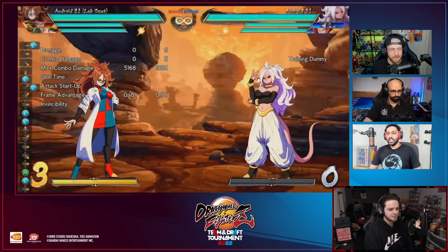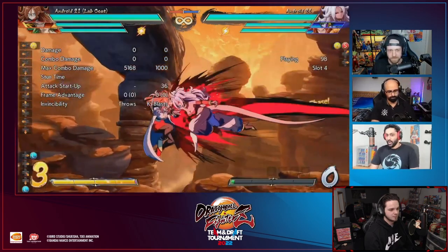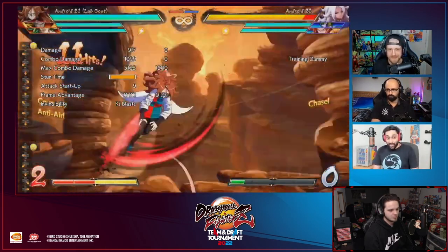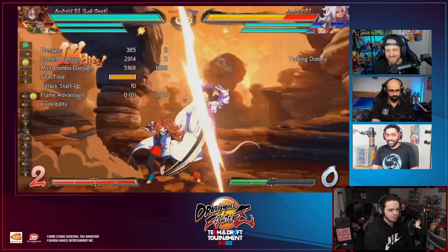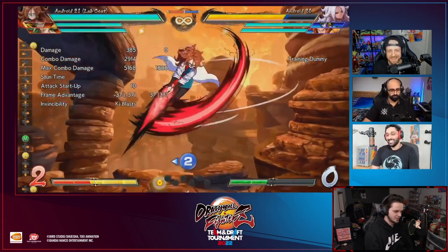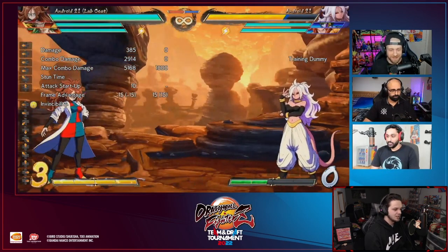During Sparking, they vanish-cancel afterwards. The play is to uptech, get a 2H or 4H, and if they block you're plus - you get your advantage back. Being plus after that - it's ridiculous. Definitely a crazy interaction.